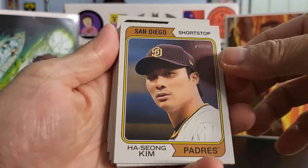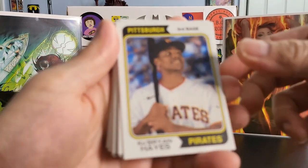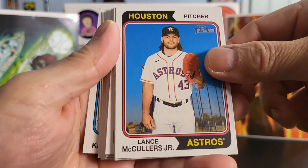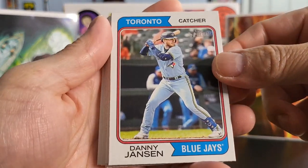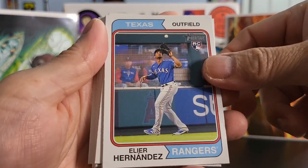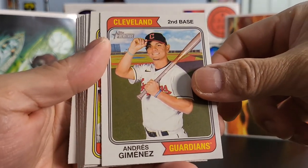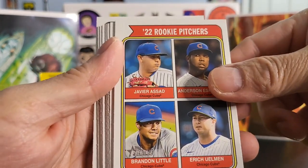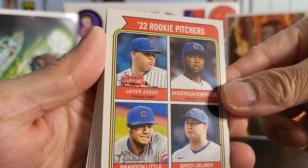We got a Ha-Sung Kim. Keith Bryan Hayes. Lance McCullard Jr. We got a Danny Jensen. Rookie of Elier Hernandez. Andres Jimenez. We got a 2022 rookie pitchers card from the Chicago Cubs.